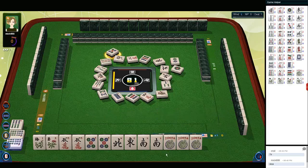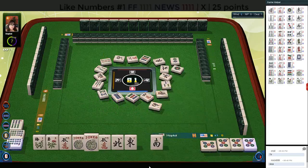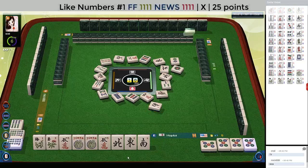Let's kong. Kong. Now we have to decide. We're actually ready to win on a west. South wind — let's go for like numbers. We need a west to win this game. This would be the like numbers hand with news.